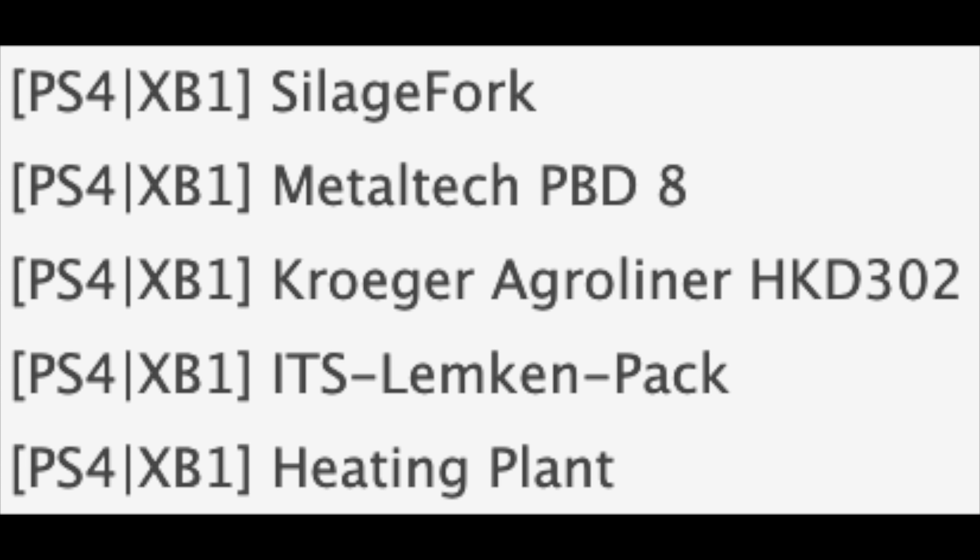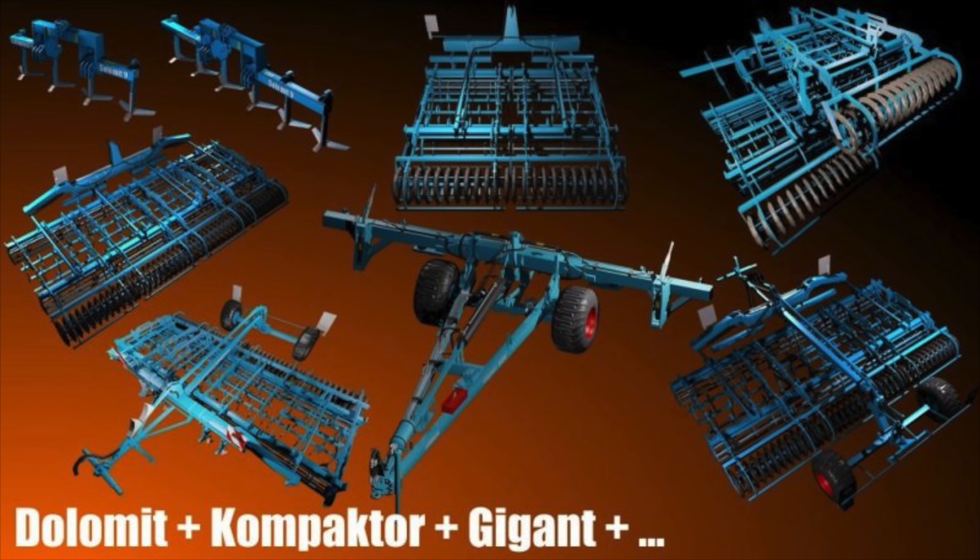Next up, something that's probably going to excite a lot of people: the ITS Limbkin Pack. Yes, you remember this from Farming Simulator 17. It has subsoilers, cultivators, and something where you can hook two implements together making it longer and larger. It also comes with a piece where you can connect two implements side by side. I really hope this comes — it was an awesome mod that a lot of people used.